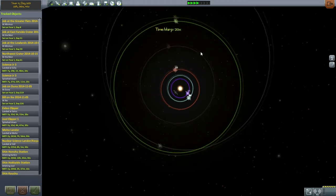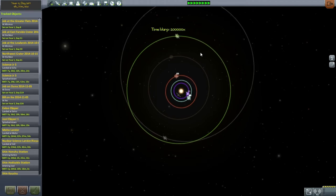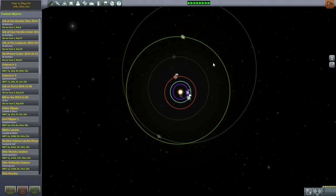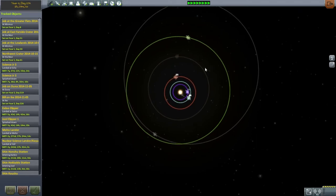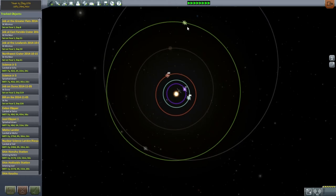The Joule encounter will probably come up before the Drez encounter. In theory we could be in position to launch the Tylo mission — maybe we should do that first, or at least get it on its way. The Drez mission we will probably complete before the Tylo lander.